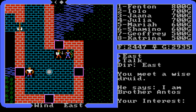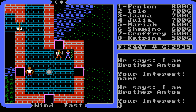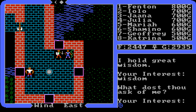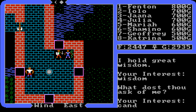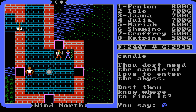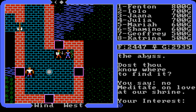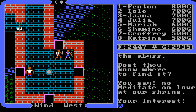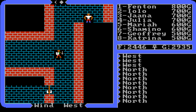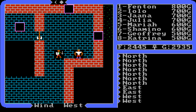For those who need help, we meet Brother Anthos. Job: great wisdom. We ask about the candle and he says: 'Dost thou need the Candle of Love to enter the Abyss?' We say yes. He asks if we know where to find it — we say no. He says: meditate on love at our shrine. So we need to go to the Shrine of Love here in the abbey and meditate.